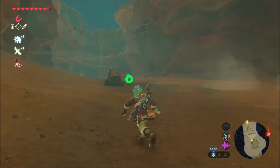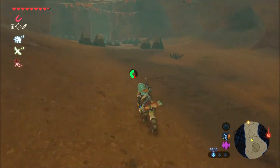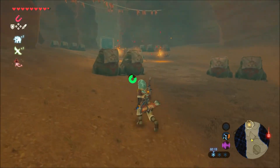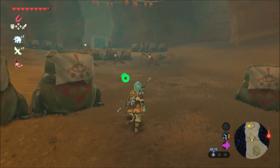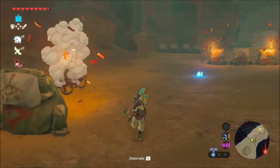The Yiga Clan hideout is actually a part of the story that many people have an issue with, mainly because if the guards spot you, they raise the alarm, trap you, and kill you very efficiently and quickly, because those wind cleavers deal just a bunch of damage.